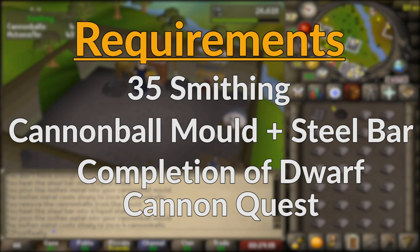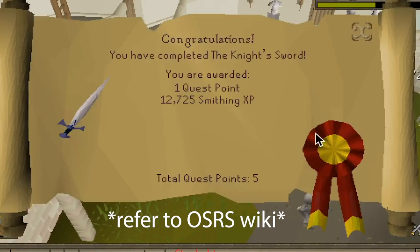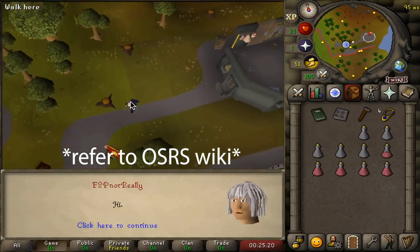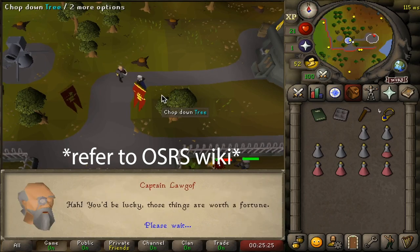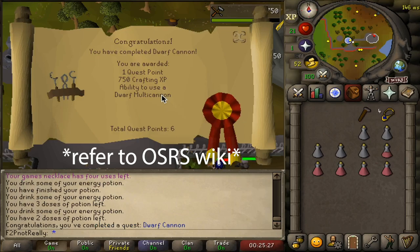Cannonballs can be created at level 35 Smithing by using a steel bar with a cannonball mold, following completion of the Dwarf Cannon quest. To go this route, complete the Knight's Sword quest for the Smithing reward experience, bypassing low-level training, followed by completing the Dwarf Cannon quest. Note that completion of this quest is also a requirement to use the dwarf cannon for range training.